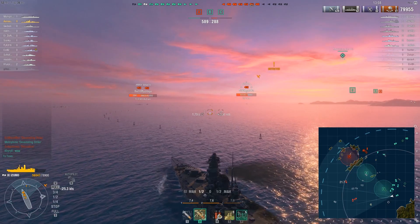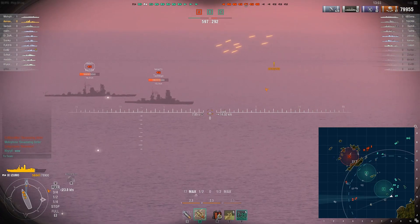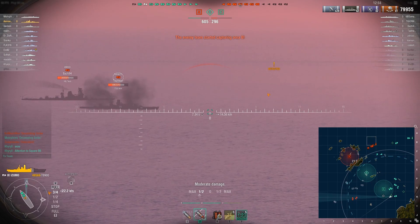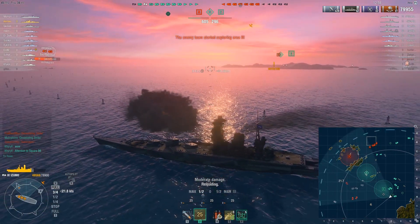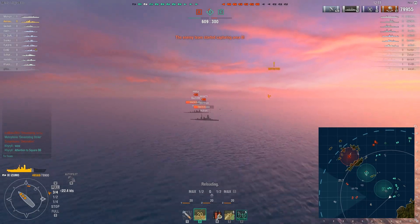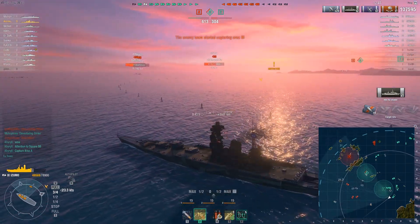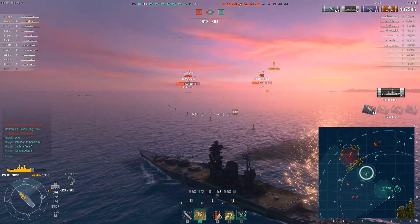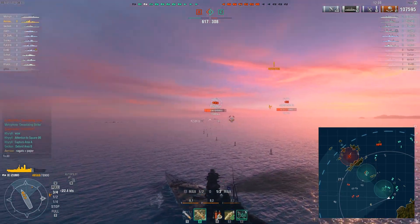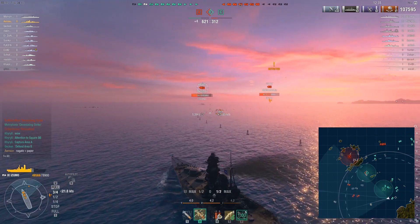Anyway, this is a match on the map Okinawa. What you should do on this map is go for the B and C caps because they are easier to defend. There's an island between B and A, so you can hold B and C both at the same time, but it's a lot more difficult to hold A and B or A and C. Another subtle hit — like, this is crazy. It's 7 minutes and 20 seconds into the game and I have dealt 107,000 damage in the Izumo. It's incredible.